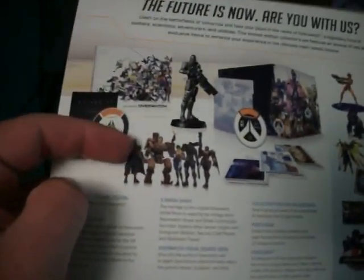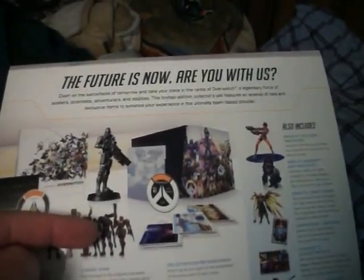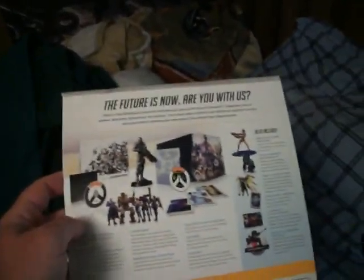Also includes: Tracer from Heroes of the Storm, Baby Winston in World of Warcraft, the Mercy Wings in Diablo, Cardback in Hearthstone, the StarCraft in-game portrait, and then a bunch of different skins — the Noir skin, and then all the skins: Soldier 76, Bastion, Tracer, Reaper, and Pharah.